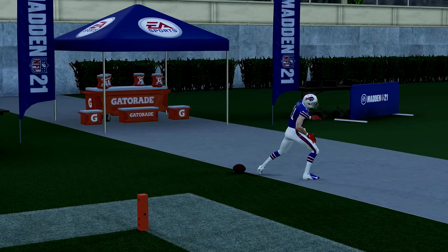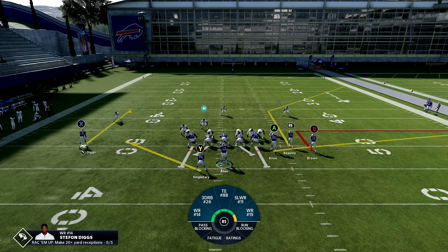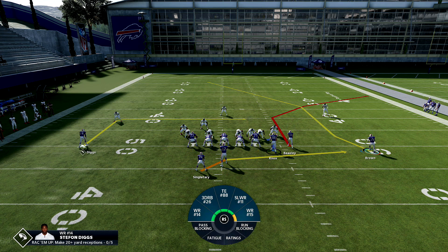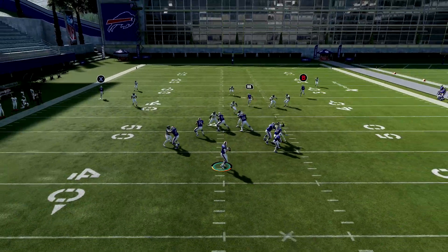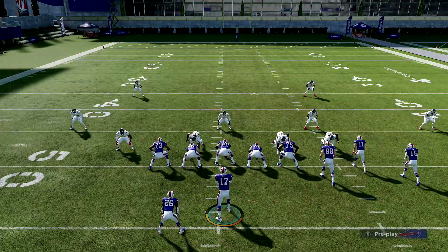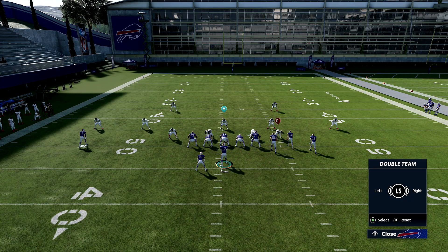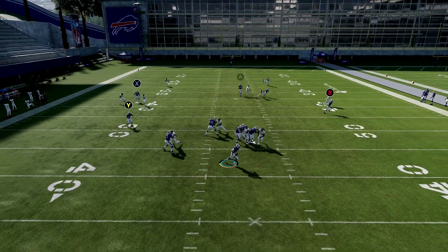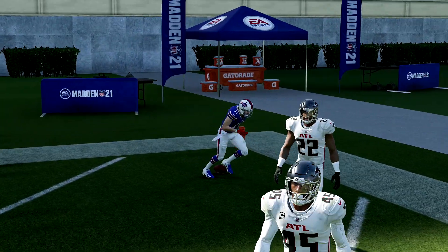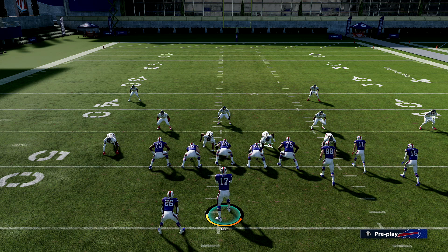With faster wide receivers, they're going to hit that sideline faster and go out of bounds. Receivers like Beasley won't — let me show you guys. I can throw a little bit earlier. With Beasley it's the difference between a touchdown and not a touchdown. With McKenzie you're probably not going to score, but with Beasley after a couple tries he gets the ball early and catches and runs into the end zone. For cover two invert, this play won't work — you want to use PA Fork and motion a guy over with a comeback route.